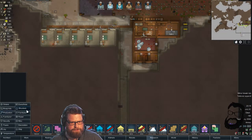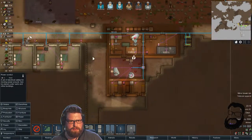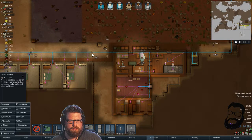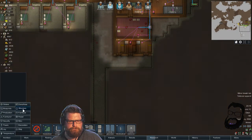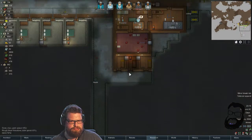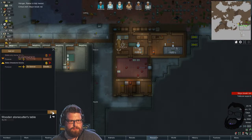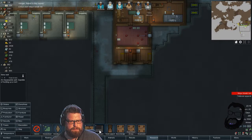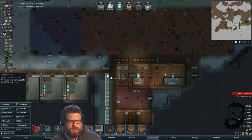Let's start getting some power lines down here. How are we doing for steel and stuff? We've got plenty, I think. I kind of want to run the power line through the wall — it's going to be quite a lot of digging, but oh well. Start with this side.